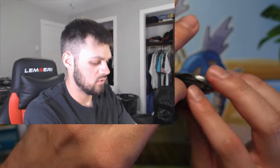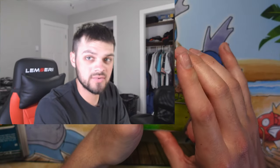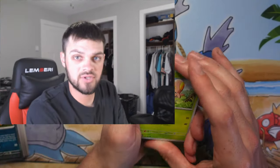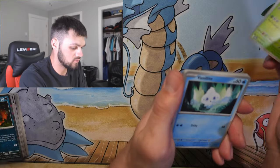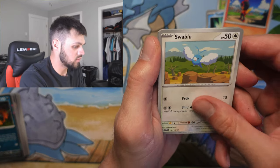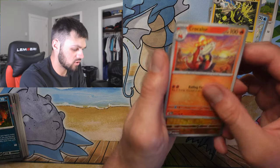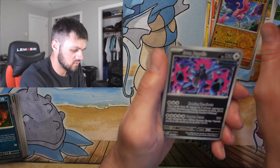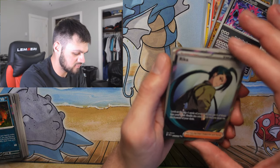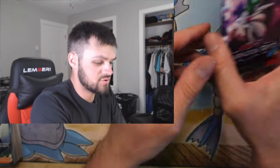Let's go with the fourth pack. From this point on I want to try to stream more — probably two to three videos a week, and then every other night I'm going to try and stream. We got Codeish, Vaynillite, Charcadet, Swalot, Blueberry, Simipour, Zap, Strika, Croconaw, Flamigo, Iron Jugulis, Wugtrio, and a full art trainer card. But yeah, I'm going to try and stream.